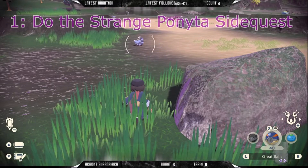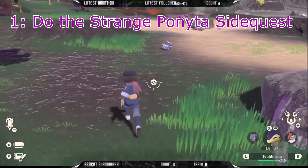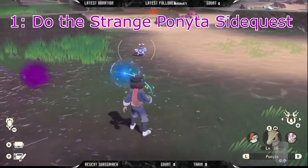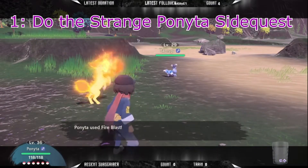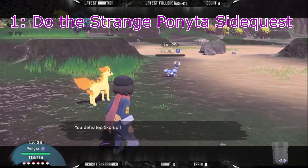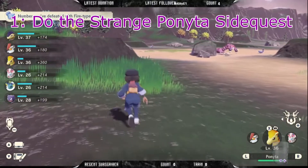For starters, do the strange Ponyta side quest for a free shiny Ponyta. Shinies are difficult to come by and typically a feature not really discussed or presented directly in a Pokemon game, so their continued focus on shiny variants in newer games is rather intriguing. Instead, they opted to give you a quest pointing out a strange Ponyta, which I had honestly hoped was a Galarian variant, but was surprised to find that it genuinely was a Ponyta with blue flames.